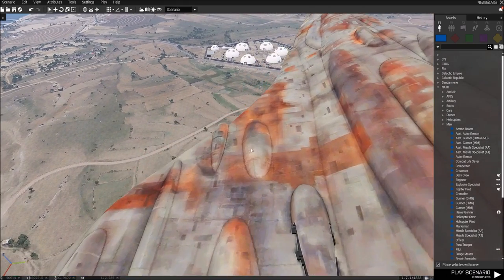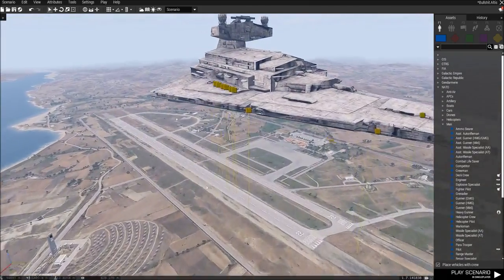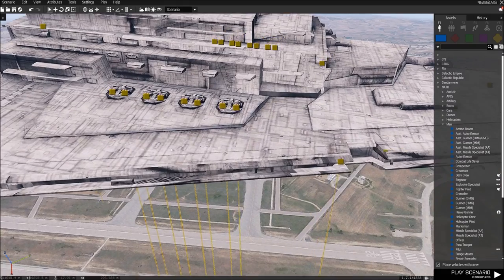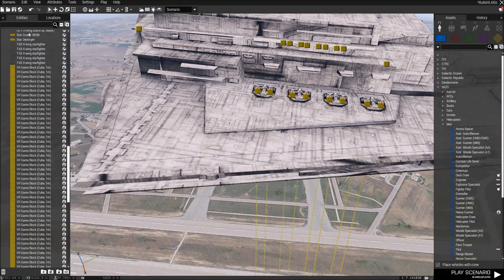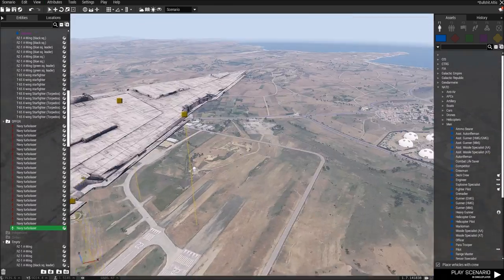You see these little blips right here? That's literally where the turrets were placed. So to keep things even, we're going to count how many turrets we have on this ship — doing a head count. Twenty-three turbolaser batteries. Navy turbolasers.